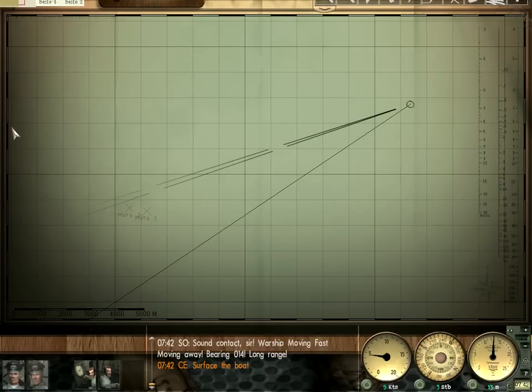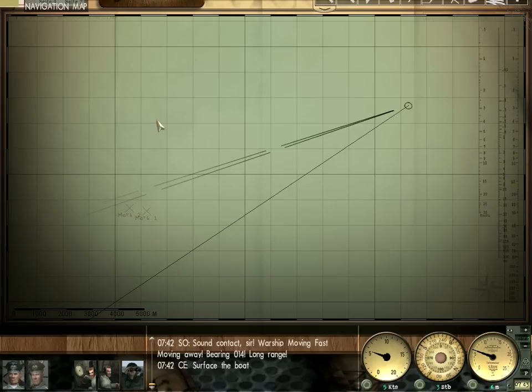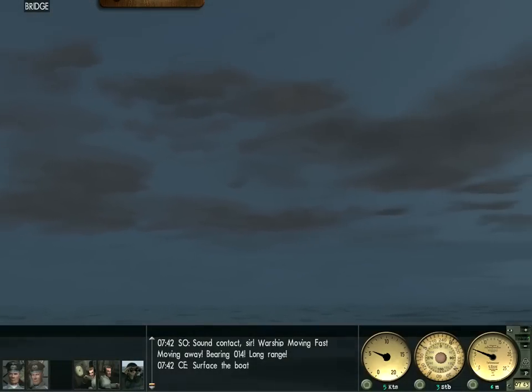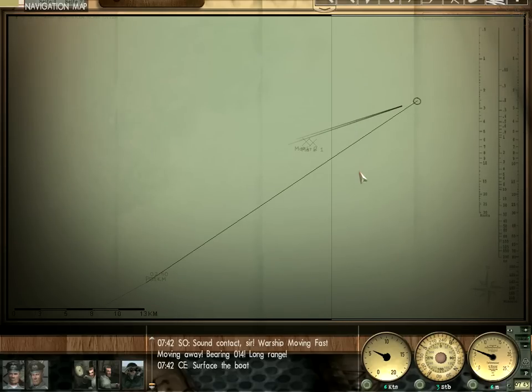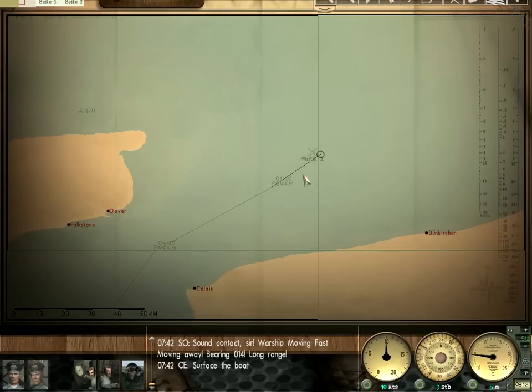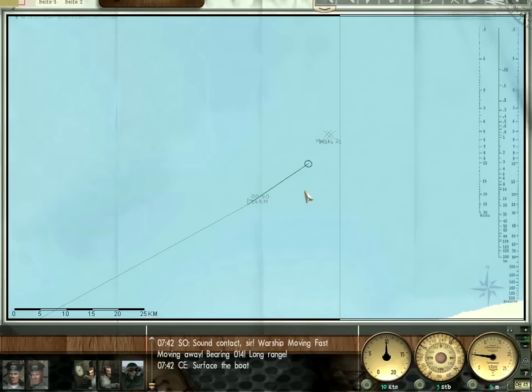I'm going to surface. One obnoxious thing about diving is you always have to manually close the compass rose and put your watch officer back on watch — he doesn't automatically come back to the bridge. We're back on the surface. The weather is really good, which is not preferable in this situation because we want to try to sneak through here. Bad weather is helpful in that regard, but we'll take what we can get. The sound contacts have gone away because on the surface my sound guy can't hear them.